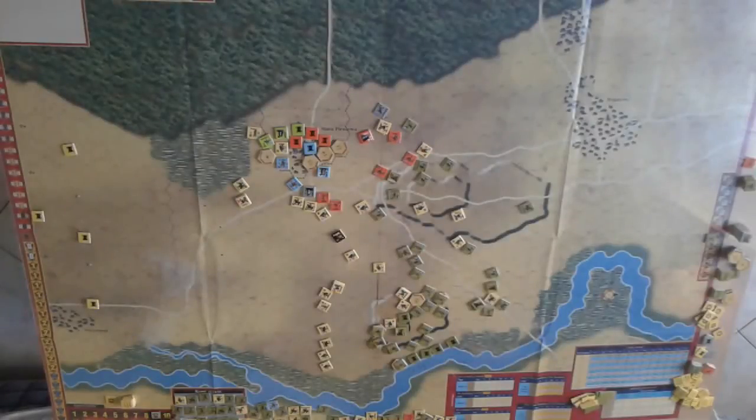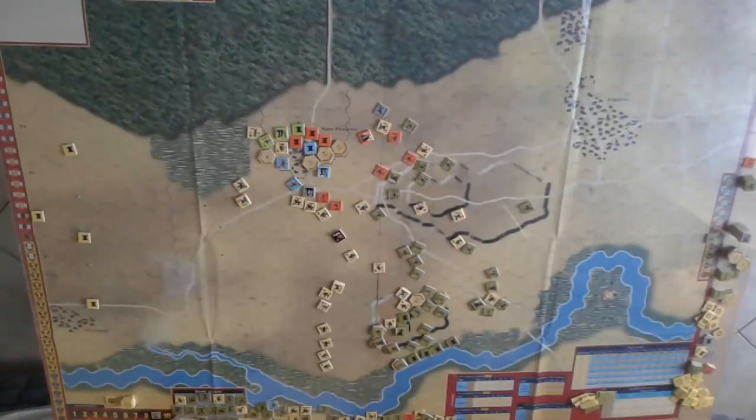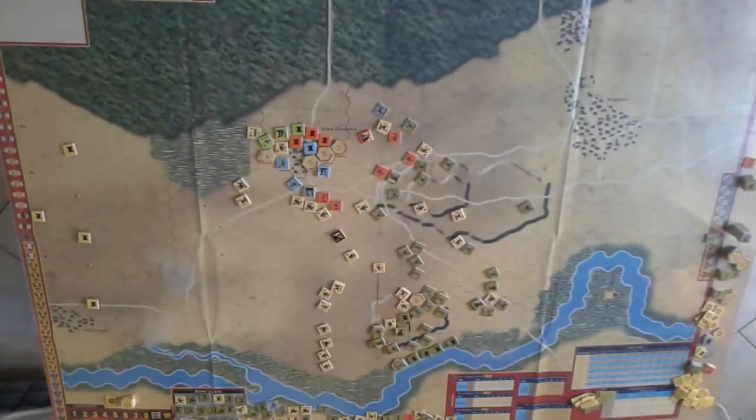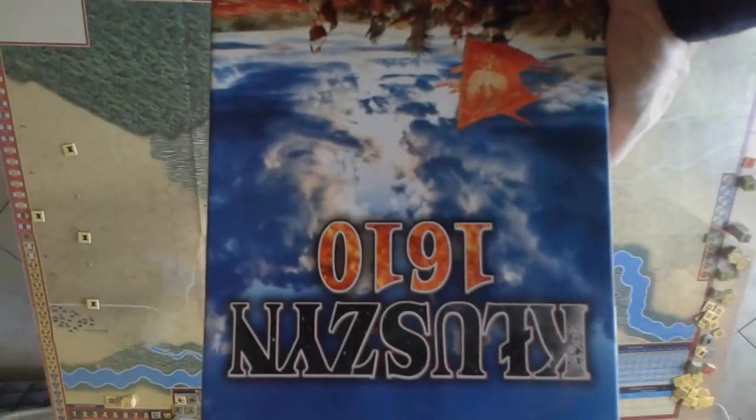I haven't recorded a video for a while, so it gives me pleasure to record one after a break. I always like to cover lesser well-known titles and publishers, so it's with pleasure that I'm doing that today. What you see before you is the map — it comes in two map sections — a paper map for the game Kluzyn 1610.